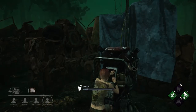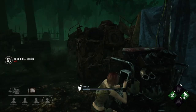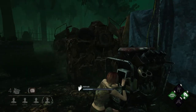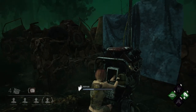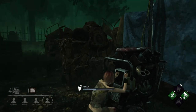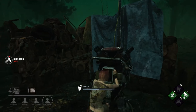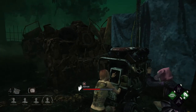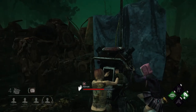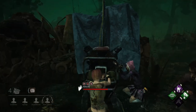I let my teammates know the importance of working on a generator on the other side of the board. You hear me talk about situational awareness in almost all my videos — being able to adjust your strategy on the fly and having a high IQ of the game is what makes the difference. Looping, 360 jukes, and juking techniques come with just playing the game and experience, but having high IQ and situational awareness comes from extra work: watching streamers, playing both killer and survivor, and reading what perks do.